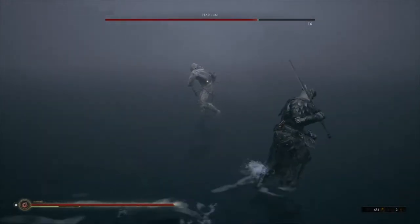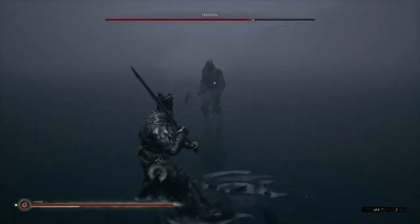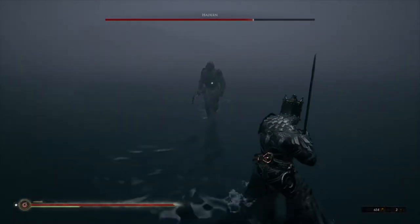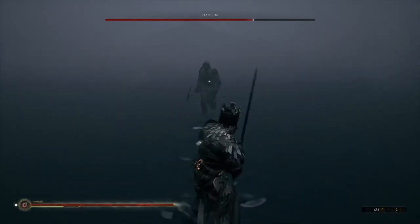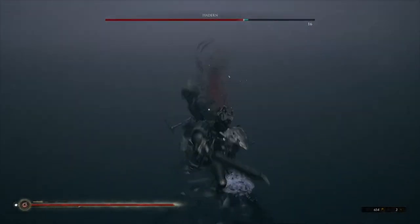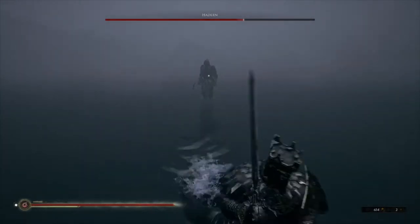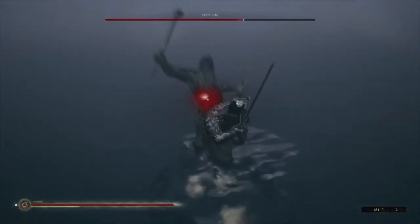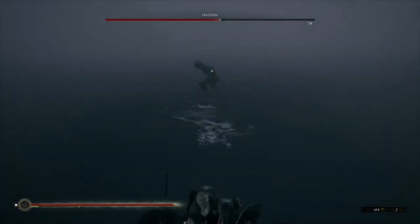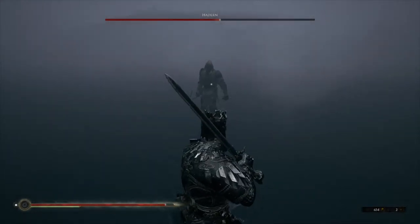So here, once again — you can consistently bait him into the jump attack. If you get a lot of space, he'll start running towards you. I'm against the wall right now, but yeah, you can bait him into that run and jump. That was a little early for me that time, but like I said, this is pretty consistent. This is how you'll want to go about it.